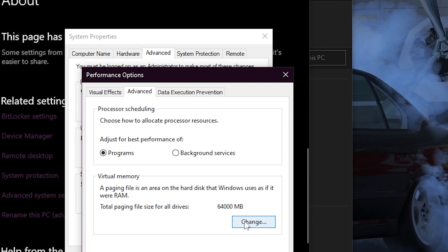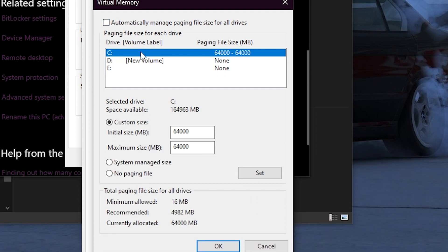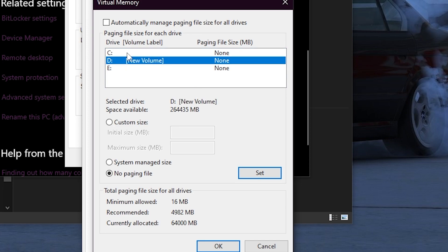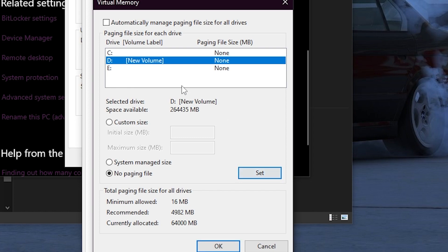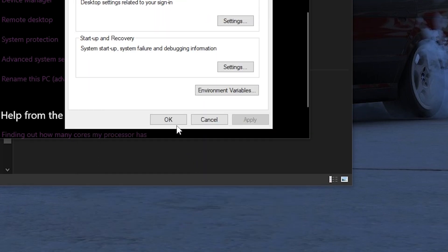Make sure the processor scheduling is set to Programs. Next, go to change the total paging file size for all drives and make sure the checkbox for automatic management is disabled. For the C drive, set it to No Paging File. Do the same for your other drives — set each one to No Paging File, click Set, then press OK, Apply, and OK.